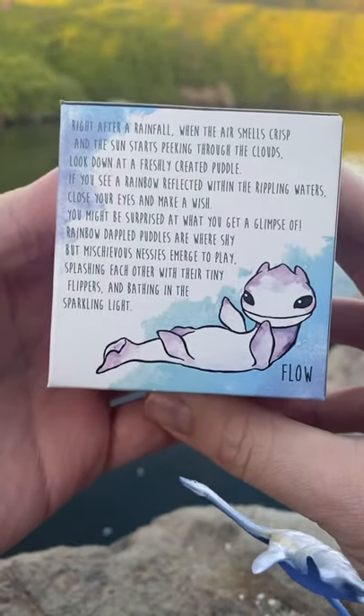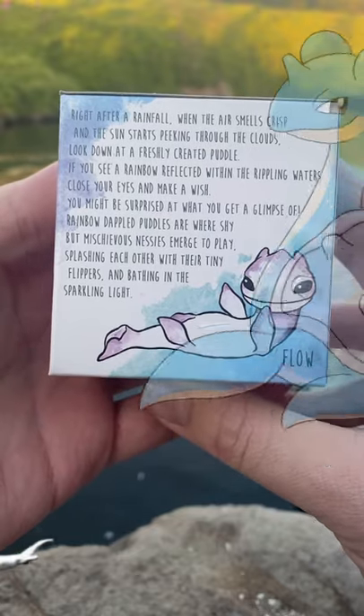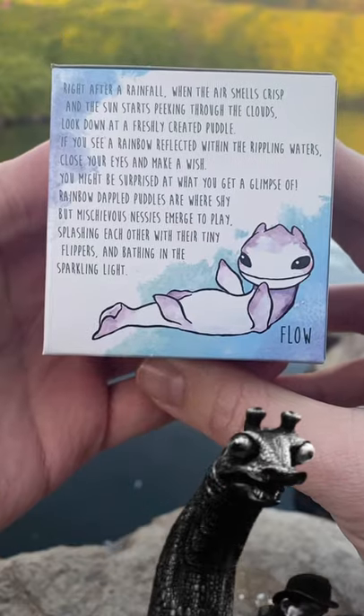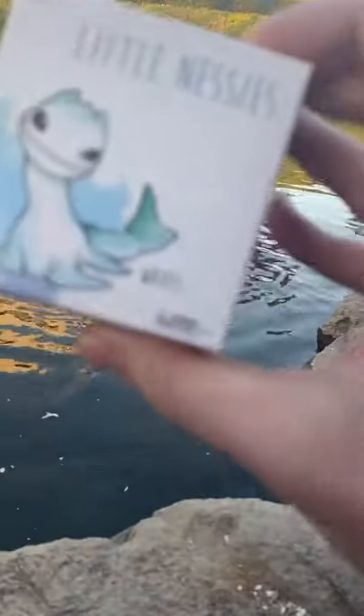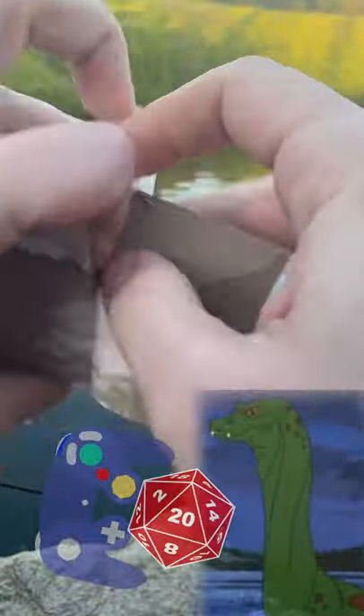Right after a rainfall, when the air smells crisp and the sun starts peeking through the clouds, look down at a freshly created puddle. If you see a rainbow reflected within those rippling waters, close your eyes and make a wish. You might be surprised at what you get a glimpse of! Within rainbow-dappled puddles, the Nessies gather and ask each other extremely difficult gatekeeping questions about console gaming and dungeons and—